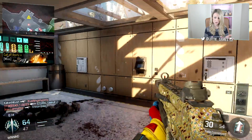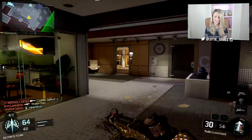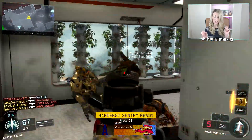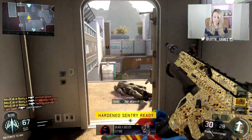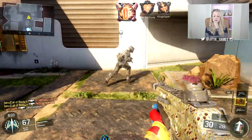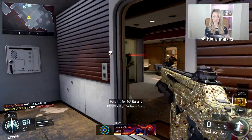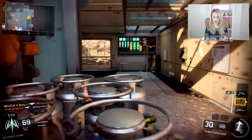Now I've got my UAV again here and I can see these three idiots camping out in the house. So I take him out, two sides down, and I hear this guy below so I can jump down, take him out, take him out — and then all the enemy team seem to be in this house at the minute.